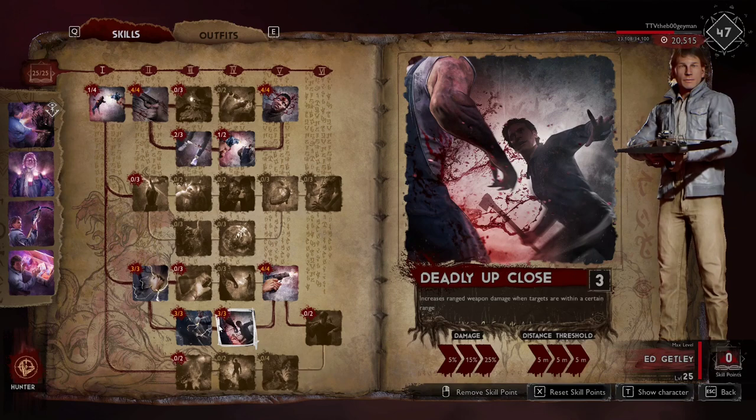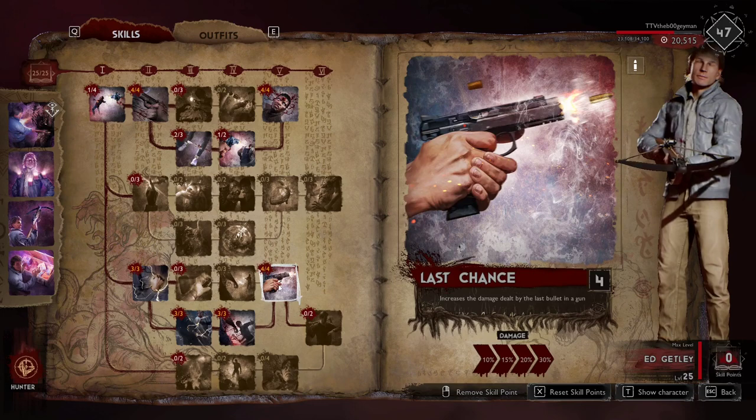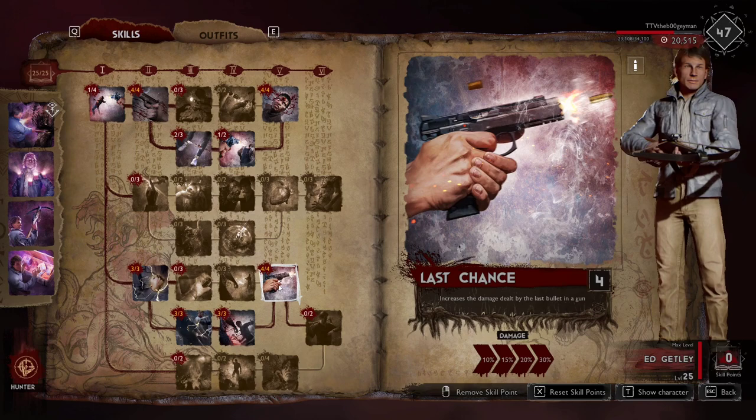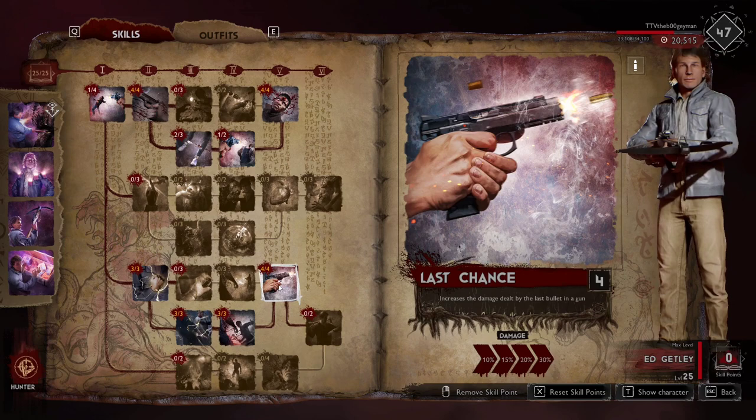Next is 'Deadly Up Close.' Since I'm using blunderbusses, shotguns, and revolvers a lot with Ed, being up close is not hard, so taking that extra 25% damage is really easy. Then there's 'Last Chance' — the last bullet in the gun gets a 30% bonus. I like this with shotguns and the blunderbuss. Even with the crossbow, it gets that 30% every shot, so you don't even need headshots when using the crossbow with all four points here.